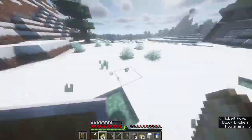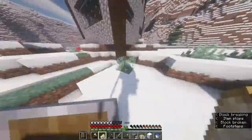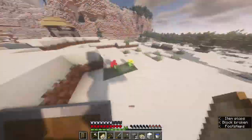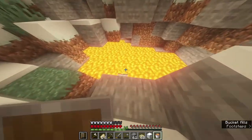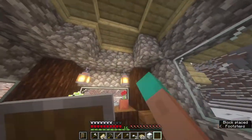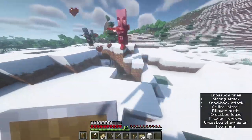Then I go chop down a lot of grass because it was blocking the snow and it wasn't looking nice. I take a lava bucket and start smelting some cobblestone, then I place some lanterns for light. And I fight a raid.